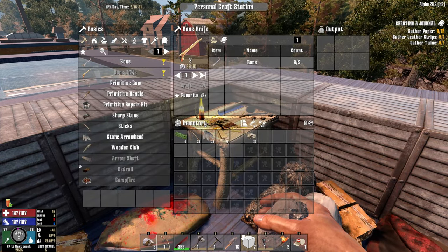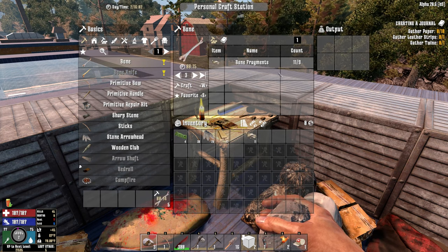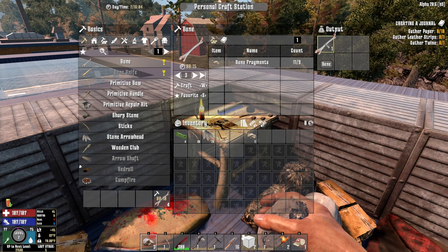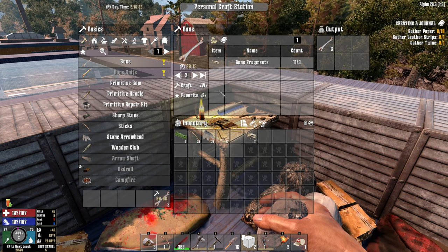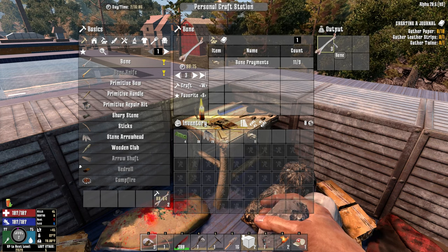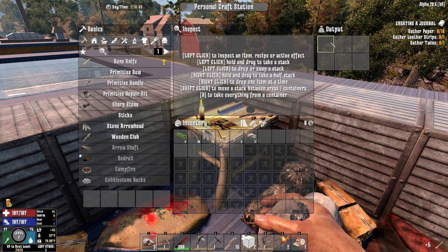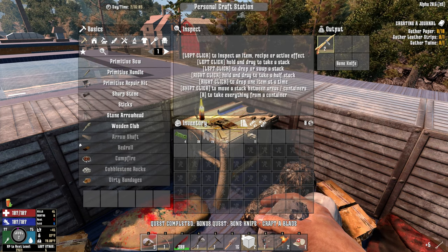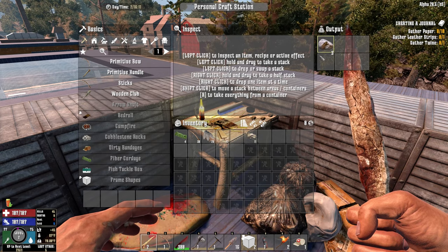Five bone fragments into bones — and then from there, back to the bone knife. We did a little bit of inventory sorting so we can get moving today. Need some more stones for sure. Now we can make the bone knife — boom. Oh, it's level two. Way worse than the other one. Okay, not great.